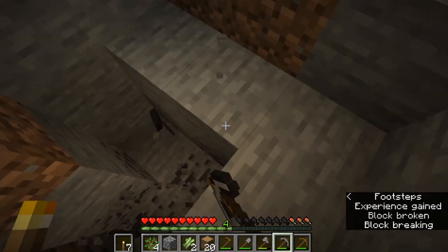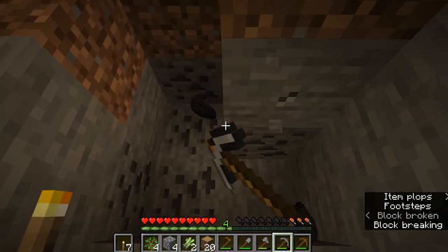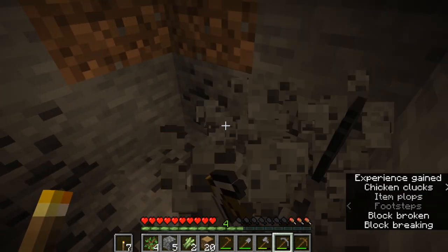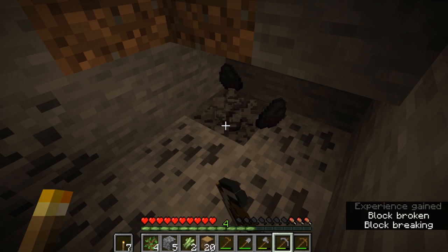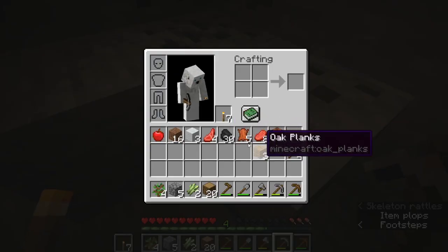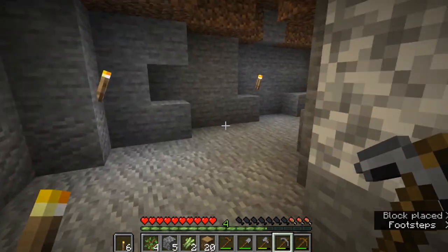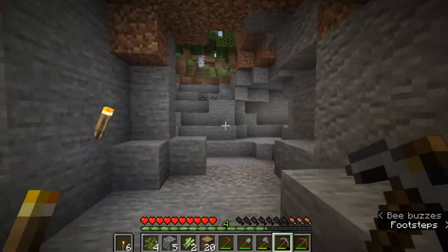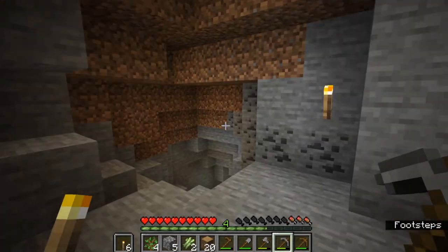We're going to grab a bunch of coal to make sure we don't run out for the little time we're going to be here. We're going to be here for a couple of episodes at least to get started and get everything situated before we start building our actual full base. We're at about a half a stack right now, so that's good. We're going to light this area up to make sure no creepers or anything spawn behind us, and we can kind of live inside this area.